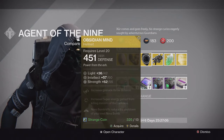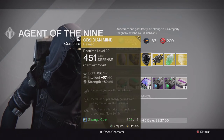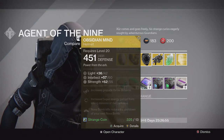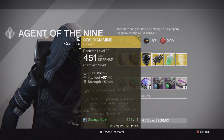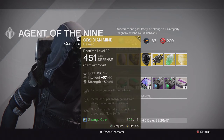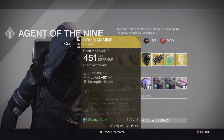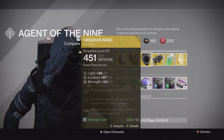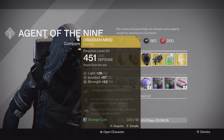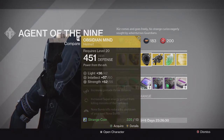For the Warlock we have the Obsidian Mind helmet. This one has increased grenade throw distance, increased super energy gain from killing minions of the darkness, and Nova Bomb kills reduce the cooldown of your next Nova Bomb. Pretty good perk for PvE when you're using Voidwalker, especially when there's a bunch of enemies — like the thrall in the first part of the Crota's End raid. You get Nova Bomb after Nova Bomb and can clear out waves of enemies really quickly over and over.